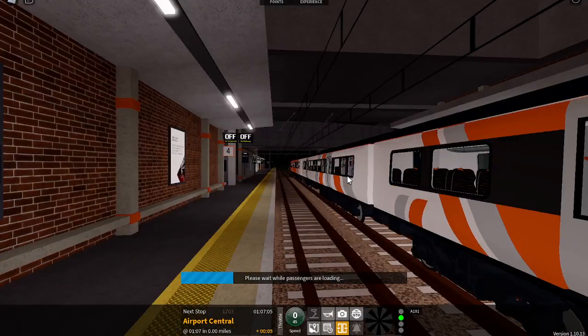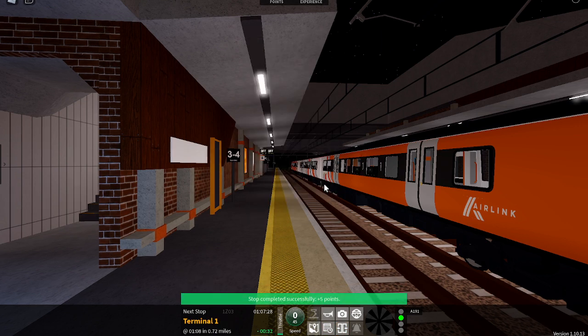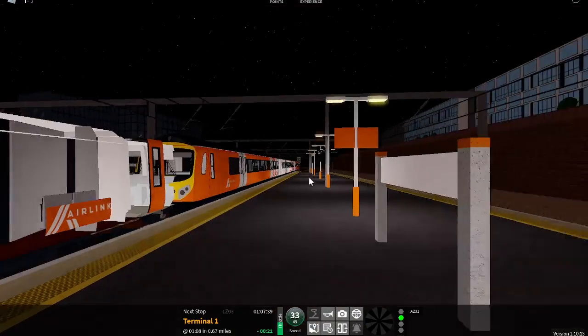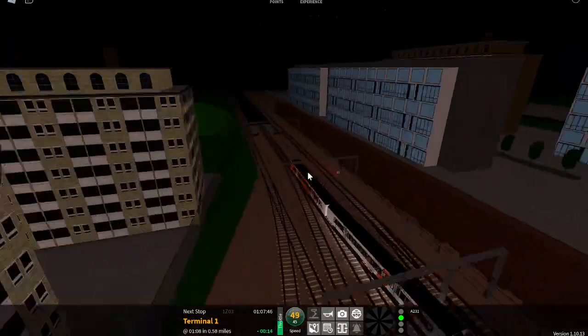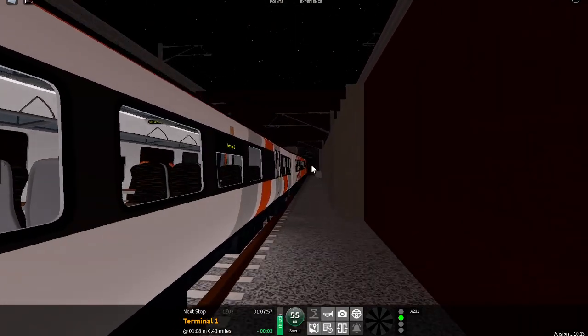This is Stepford Airport Central. This train is for Airport Terminal 3. The next station will be Airport Terminal 1. Welcome on board this Air Link service to Airport Terminal 3. We will call at Airport Terminal 1 and Airport Terminal 3. The next station will be Airport Terminal 1.